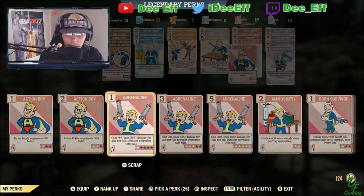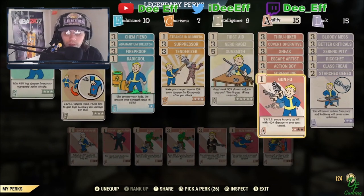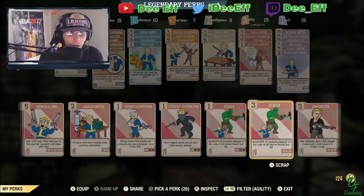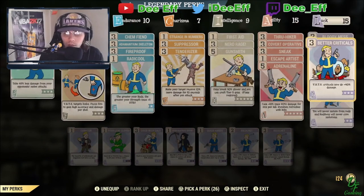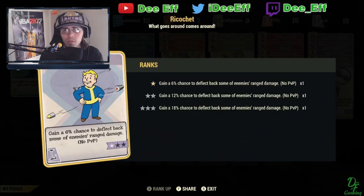Rank 5 adrenaline — you could take that off and put action boy, rank 1 adrenaline, and gunfu if you like swapping between VATS targets and don't want to manually do it. You'd lose a little bit of damage instead of rank 5 adrenaline, but with how much you'd be killing you probably already do enough damage. Better criticals is definitely a must-have. If you're using vampire weapons, you want ricochet — whenever enemies shoot you and you have a vampire weapon equipped, those shots are going to heal you.